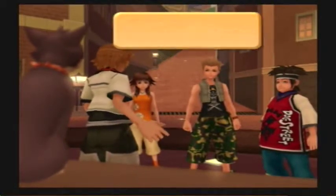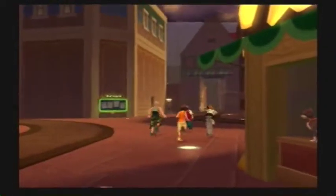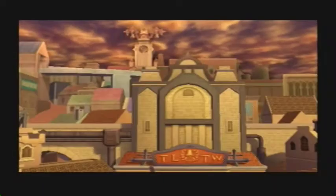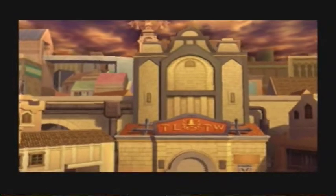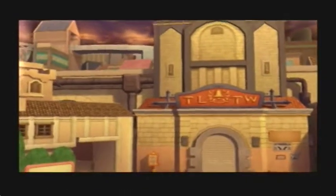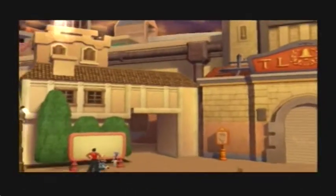We gotta talk to him — come on, to the sandlot. So I guess we're gonna go talk to Cypher. And I think we'll be getting into our first battle. I'll try not to talk during the cutscenes, but if I have something to say, I'm definitely gonna say it — because some of these cutscenes are just pointless.